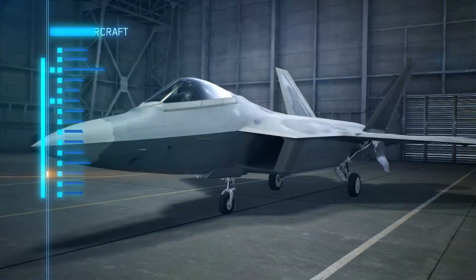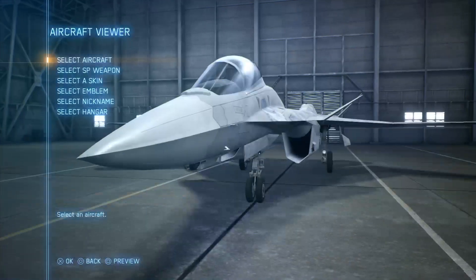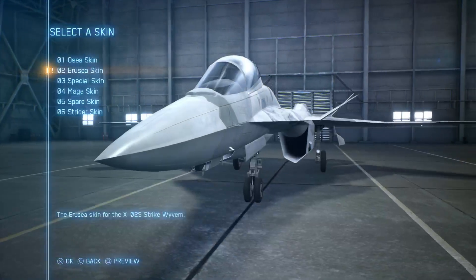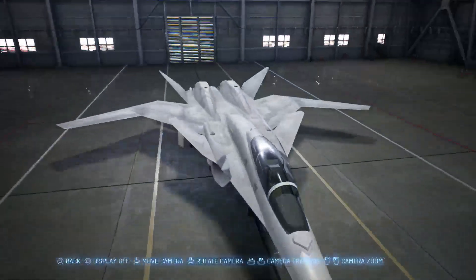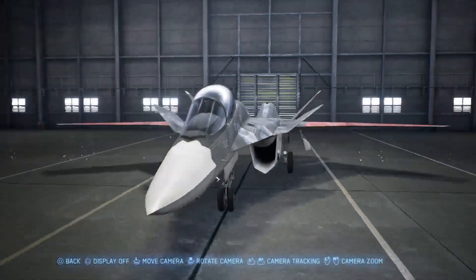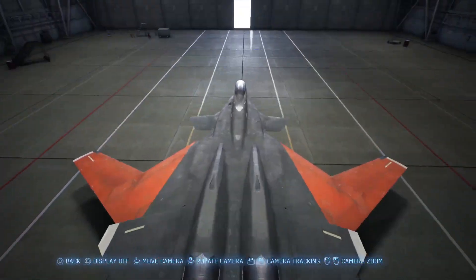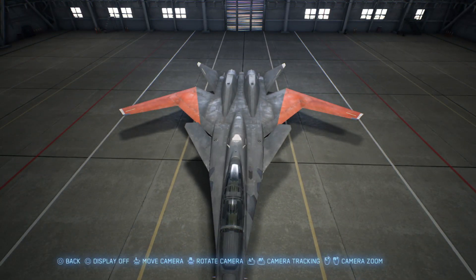I will throw something else in here — I'll show the special skin for the X-02 that you get for getting all of those other skins. I'll have a quick look at the Rossa skin — nothing fancy, quite boring. And the standard skin — boring as well. But this is the special one, the one that Mihai uses, or Mr. X if that's what you know him as. It's kind of disappointing that this is the only super plane in the game, considering there are 10 or more of them in the whole franchise.